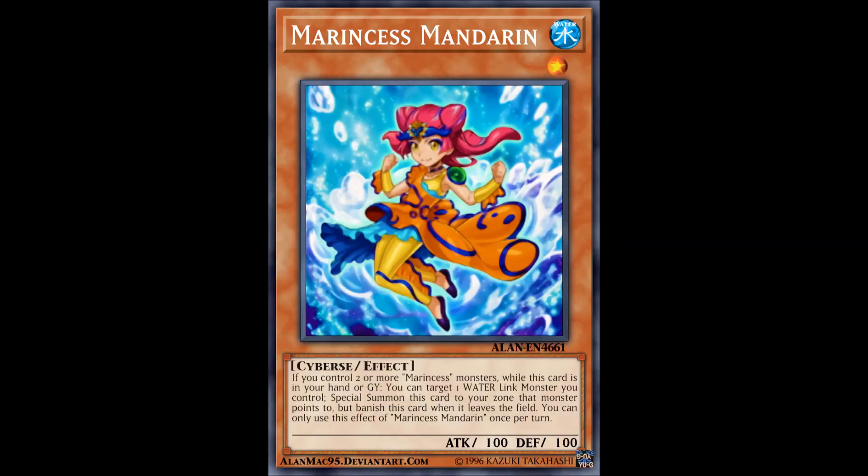We start off with the level one, Marincess Mandarin. If you control two or more Marincess monsters while this card is in your hand or graveyard, you can target one water link monster you control, special summon this card to the zone that monster points to, but banish it when it leaves the field. You can only use this effect of Marincess Mandarin once per turn. It's very good — I would have loved it if it didn't require a link monster on the field to special summon, which would make this card miles better.